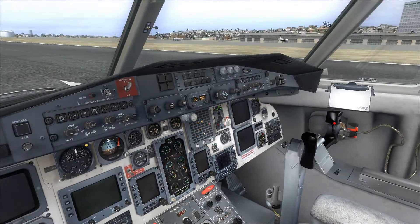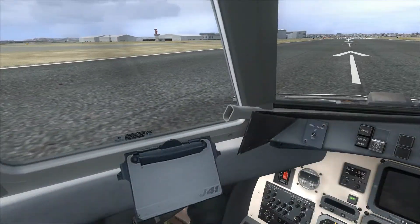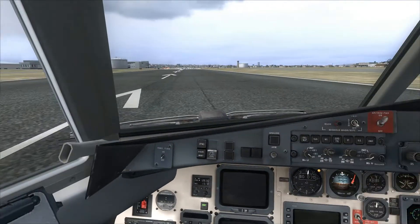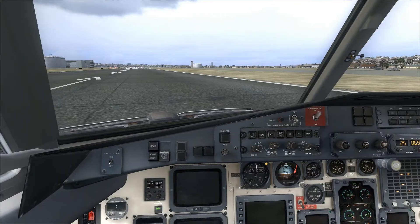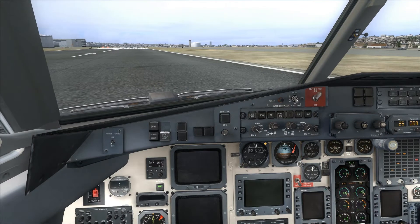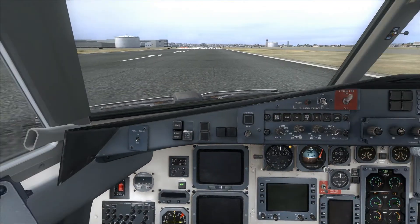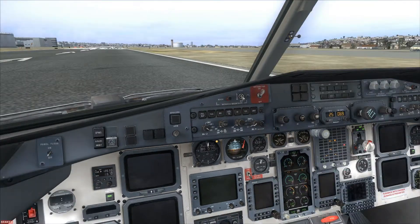Just pop the rudder and ground steer it all you want. So that is my tutorial on how to start the plane and taxi on one engine. Obviously I didn't switch any of the avionics off, but normal procedure would be to follow your after engine start checklist and your taxi check.